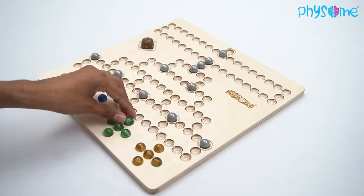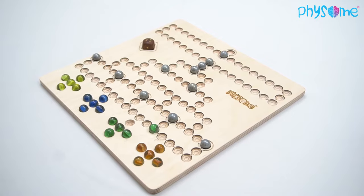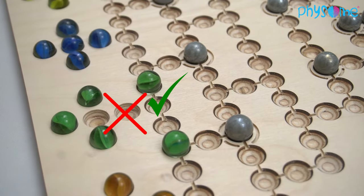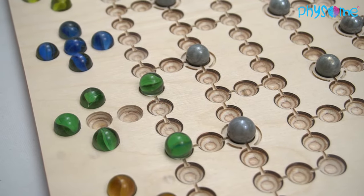In his turn, the player rolls the dice and moves his marble according to the number of spaces. There is no movement on the starting spaces. The first space is the first blank space in front of the starting spaces — it is here where the marbles begin their race.